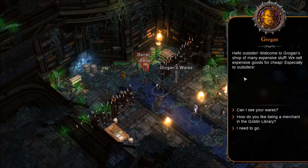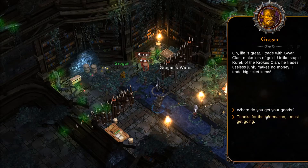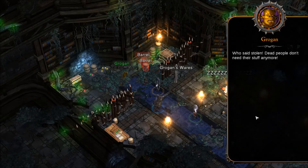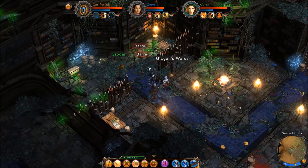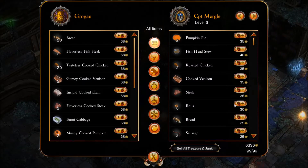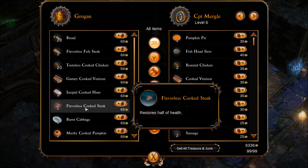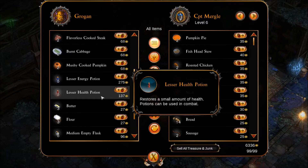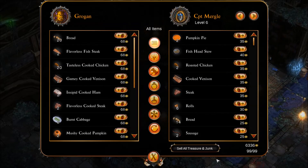'Hello, Outsider. Welcome to Grogon's shop of many expensive stuff. We sell expensive goods for cheap, especially to Outsiders.' How do you like being a merchant in the Goblin Library? 'Oh, life is great. I trade with Gwar Clan and make lots of gold. Unlike stupid Kurek of the Krakis Clan — he trades useless junk, makes no money.' What are your goods? 'I make trips to the surface once in a while, find stuff that fell off carts.' So your items are stolen? 'Who said stolen? Dead people don't need their stuff anymore.' That's a good point. Can I trade with you? Let's see your wares. Let's sell all treasure and junk.